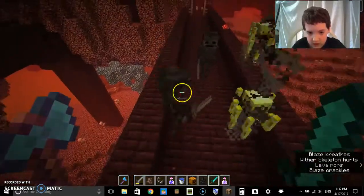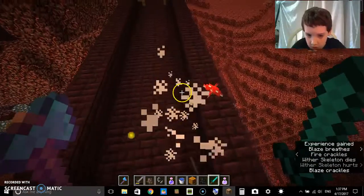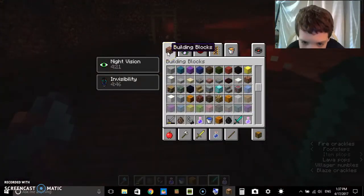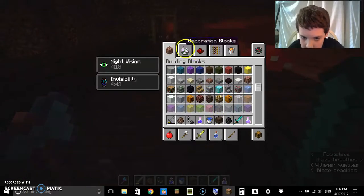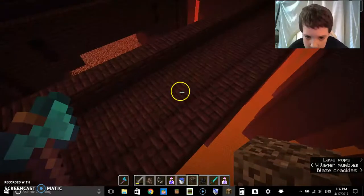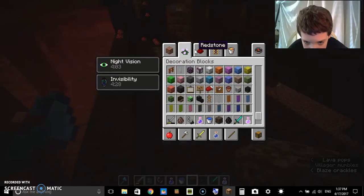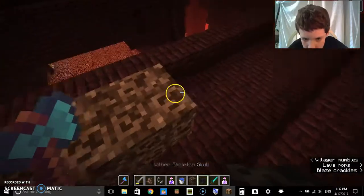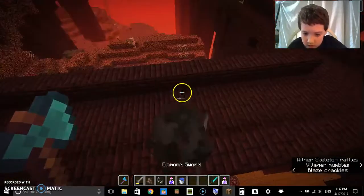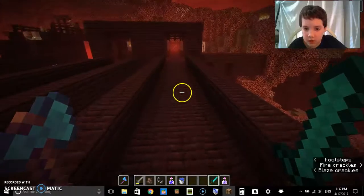These creatures in the Nether are called wither skeletons. They can drop their skull — because they're skeletons — and if they drop their skull you can use it to make a wither. I'm not going to create a wither right now, but I'll show you how you do it. It's kind of like an iron golem — you just place like that, that, and that, put all three skulls on, and it will create a wither. I'm not going to do it — the wither will go after any mob it sees. Wither skeletons drop coal, bones, swords, and sometimes those skulls.